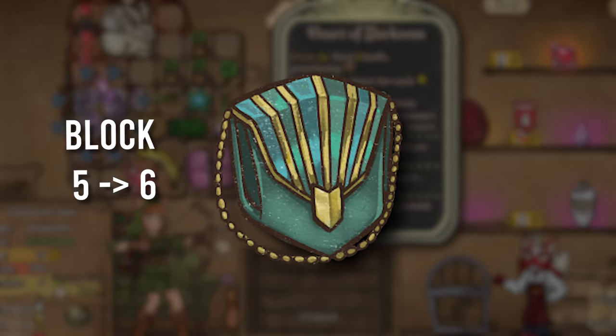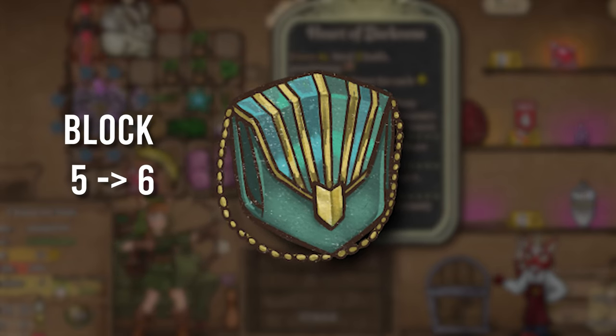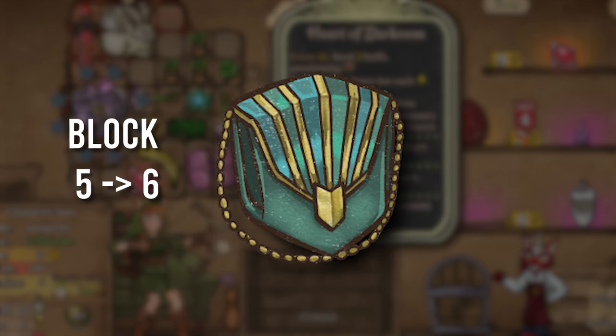The Protective Purse got a buff. The block went from a 5 to a 6. Not really sure why they buffed the Protective Purse, but nevertheless it's a buff.